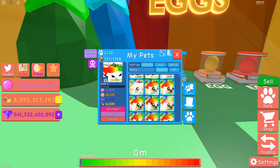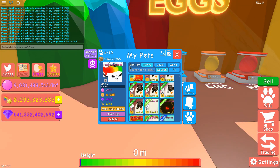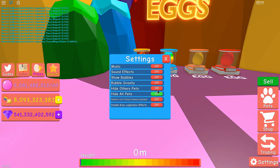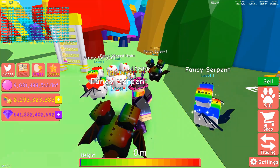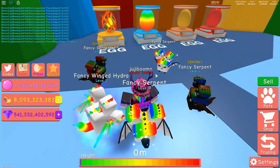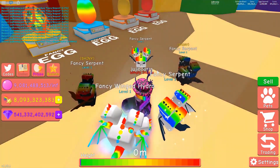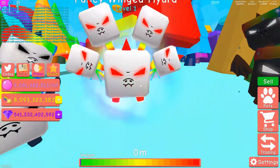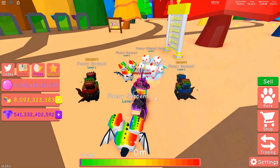I've also managed to get every single one of the new pets, other than the secret pet if there is one. So it's the Fancy Collection — I've gotten two Fancy Shiny Serpents, which are pretty cool. I haven't checked them out in game yet. And there's the Fancy Winged Hydra — only hatched one of those sadly. This is what they look like in game. The shinies look absolutely amazing, though I think the Fancy Serpent shinies look a bit too dark. The Fancy Winged Hydra looks pretty nice in my opinion.